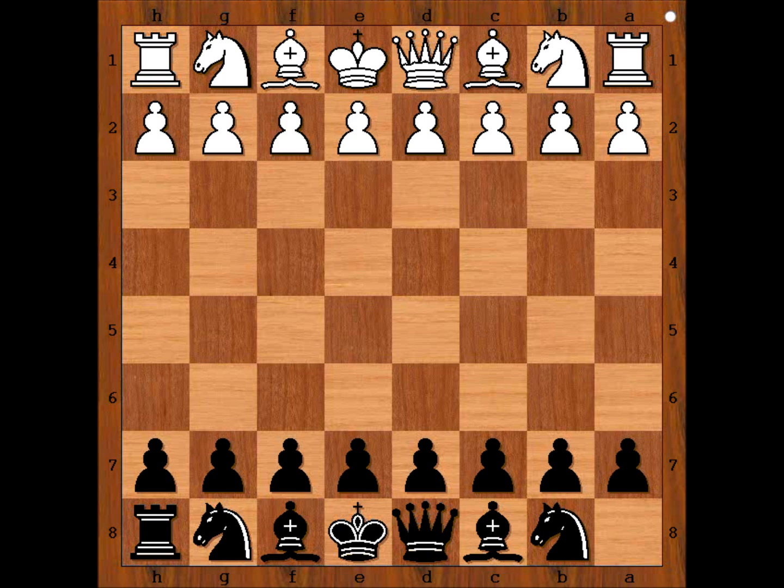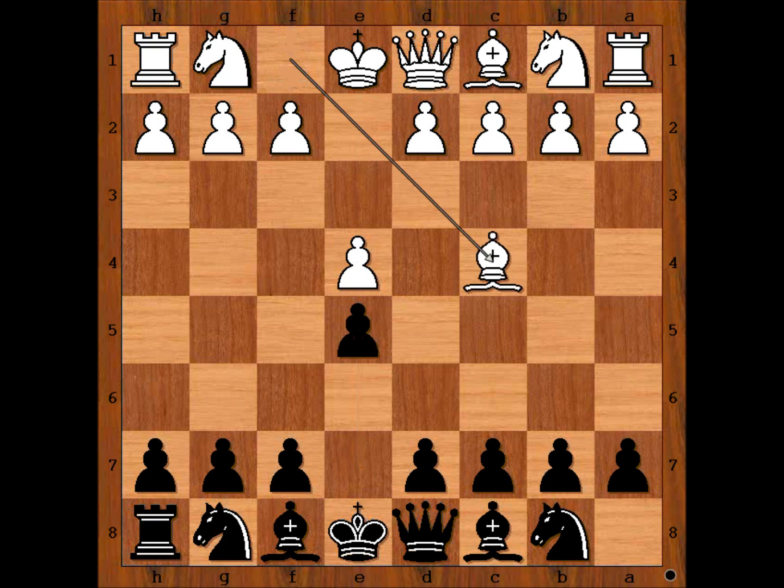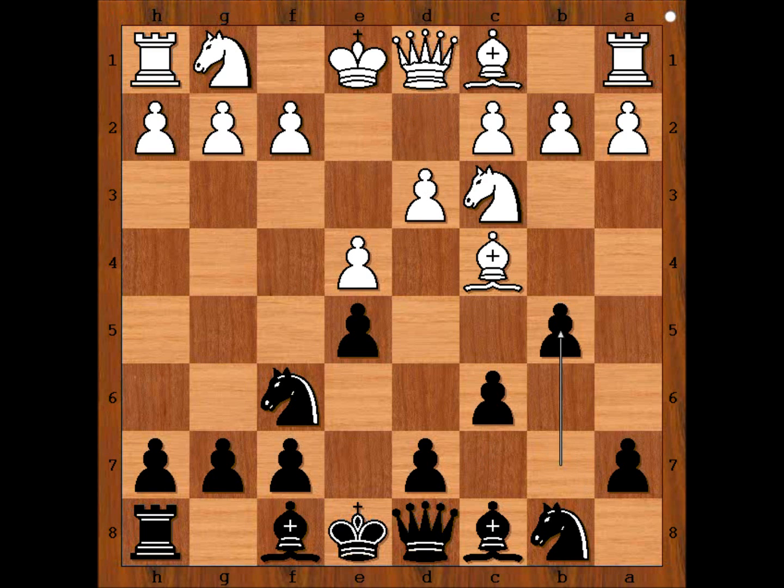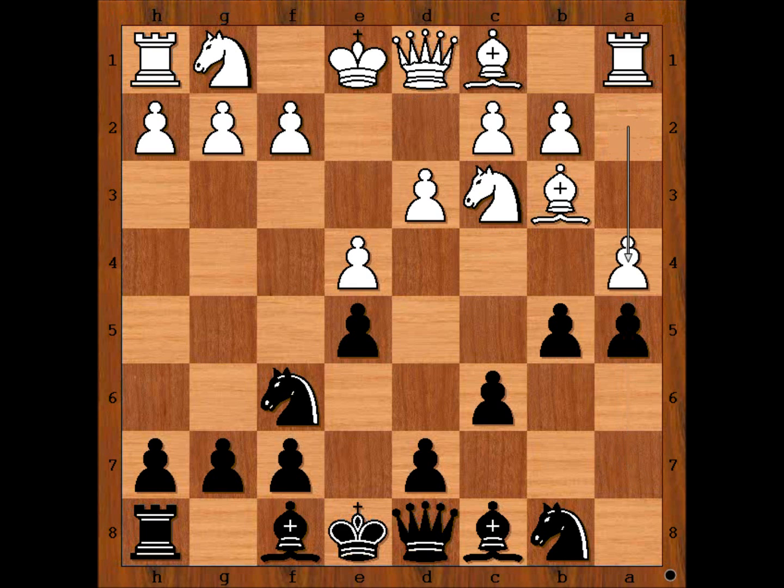Mandolfo had white pieces and he started with e4. Ignace von Kolisch played e5, bishop to c4, knight to f6, knight to c3, c6, d3, b5 attacking the bishop, bishop to b3, a5 threatening a4 trapping the bishop. For example, Mandolfo played a4, b4 attacking the knight.